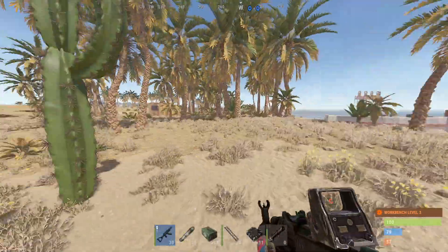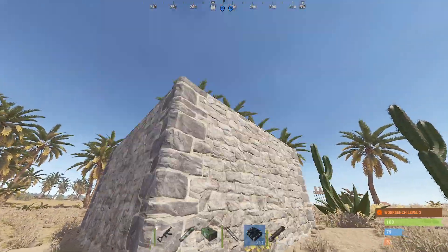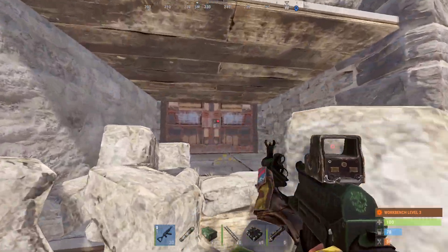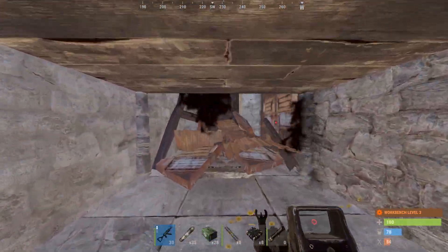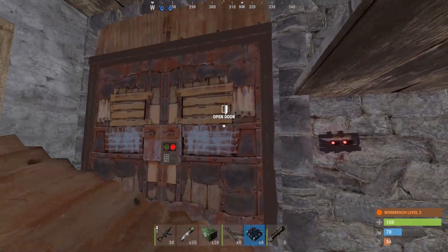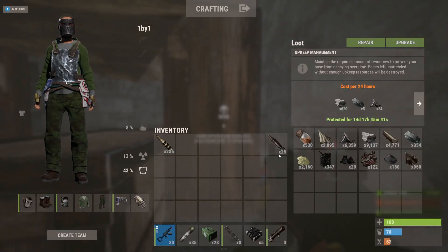All right guys, since the last raid was such a success I'm happy with how the video is looking right now. We're gonna raid one more base - just a simple stone 2x2. We get a sheet metal door, let's just put a C4 on it. Another sheet metal door - probably here is another sheet metal door too, I'm just gonna waste some boom on that. Okay so we got TC and 2k cooked sulfur.